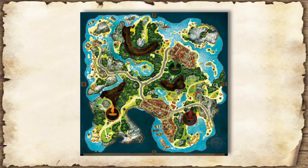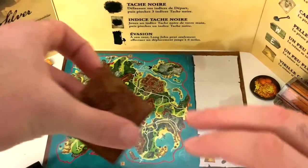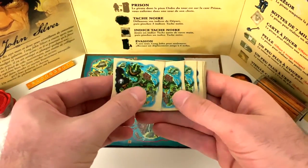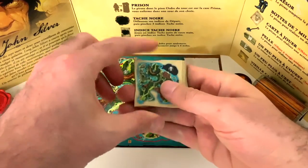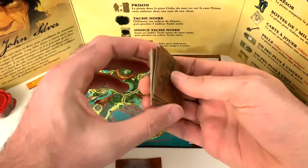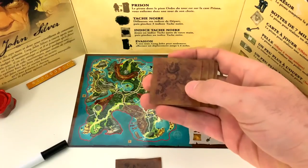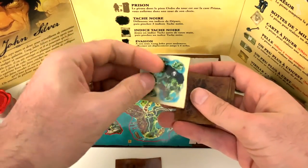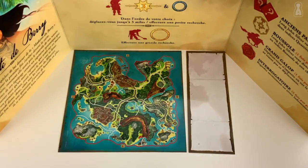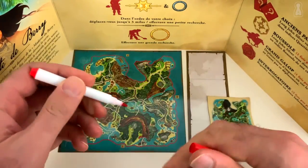Once Long John Silver has found the perfect location for his treasure, he secretly marks it with a small X on his mini-map behind his screen. Next, he removes the district hint card corresponding to the treasure location — the card showing a black district and a skull on top of the zone where the treasure is hidden. After that, Long John Silver shuffles the remaining district hints, draws the first one, secretly looks at it and gives it to the pirate on his left, then gives the next to the following pirate and so on until all pirates have received a district hint. The hints must remain secret — pirates cannot show each other their hint but they can talk about it and are free to tell the truth or bluff.